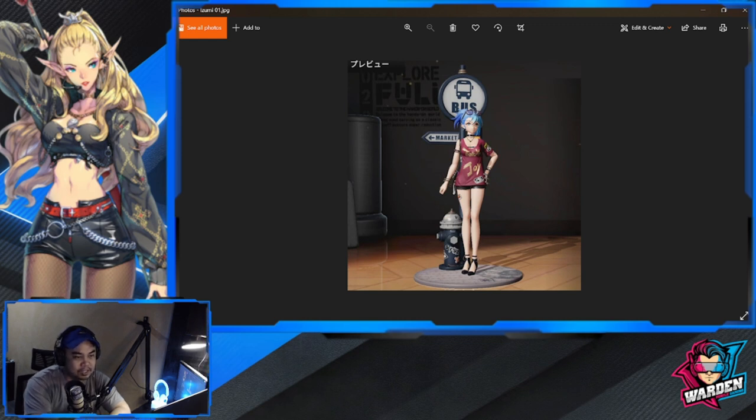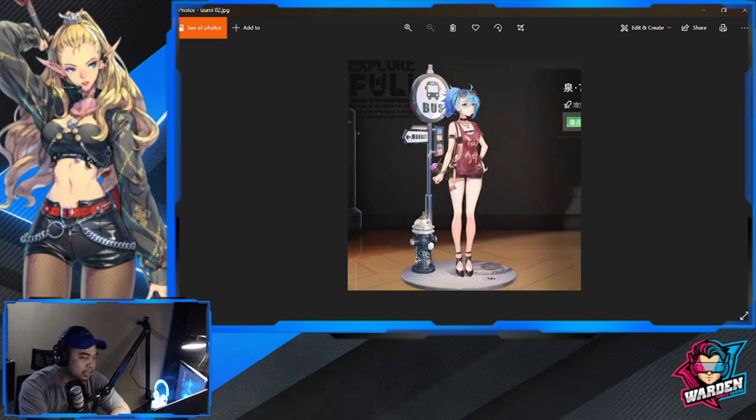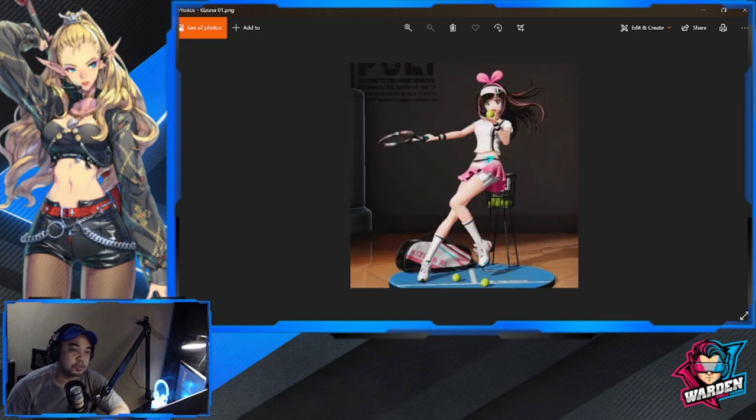Izumi's skin looks kind of nice with the fire hydrant at the back of her. This is the 2D art. Next is Kizuna — she also has two versions of skins. The first is a tennis-themed skin.